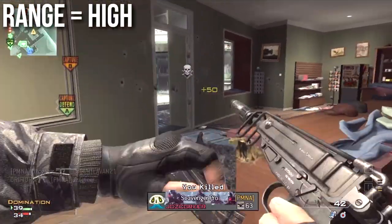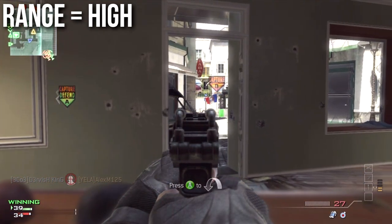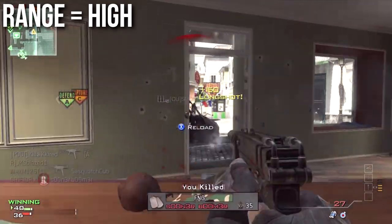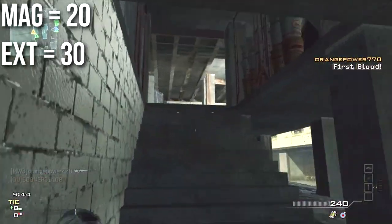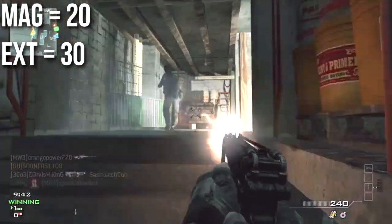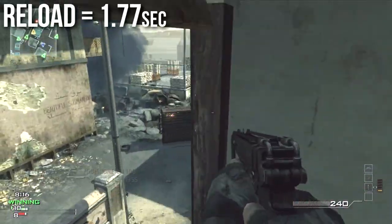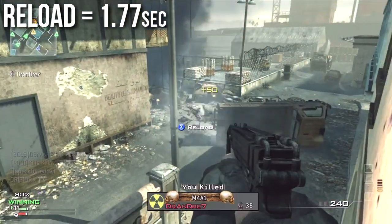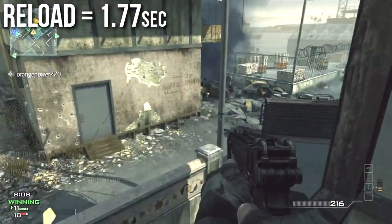The damage drop range on the Scorpion is actually pretty good — it's just barely less than that of the MP9, which means that the Scorpion's damage drop range does once again compete with most submachine guns and assault rifles. The Scorpion's magazine size is a little bit low at 20 rounds per magazine, or 30 rounds per magazine if you use extended mags. The Scorpion's reload time, factoring in the animation cancel add time, is 1.77 seconds, which is pretty middle of the pack for machine pistols.